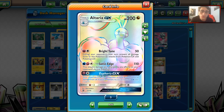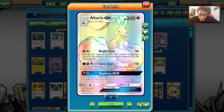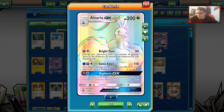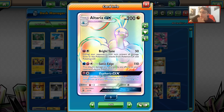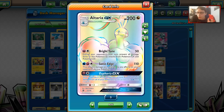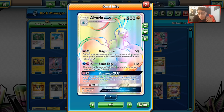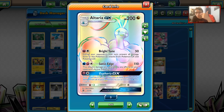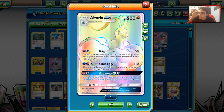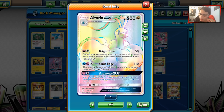For a Fairy and a Colorless, you do 50 damage, then during your opponent's next turn, prevent all damage done to this Pokemon by attacks from GXs and EXs. That is a very good attack. Obviously there are a lot of GX-heavy decks right now, though we're in a weird format where there are a lot of Shrine of Punishment decks that use no GXs at all — Buzzwole, Garbodor, Weavile — so Altaria can struggle there. But against GX-heavy decks, it's very much a 50-50 card right now.